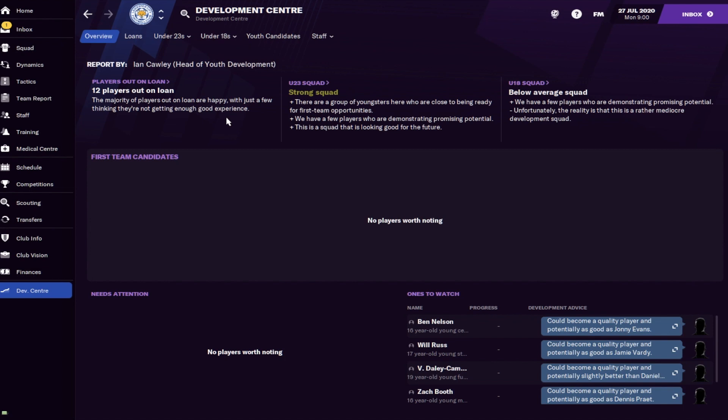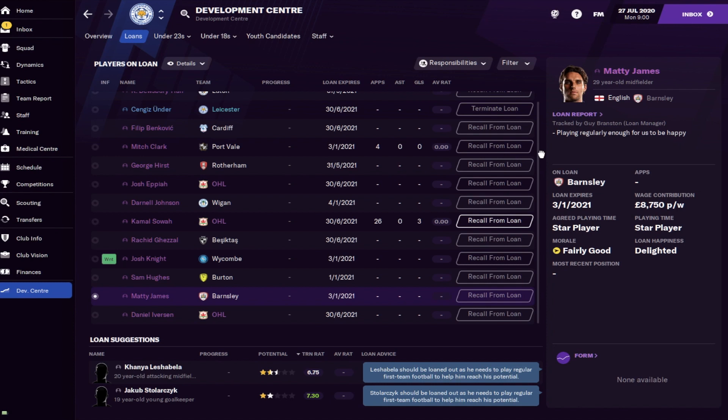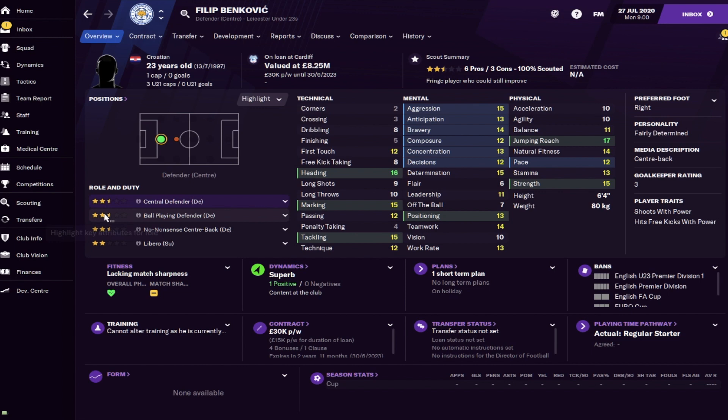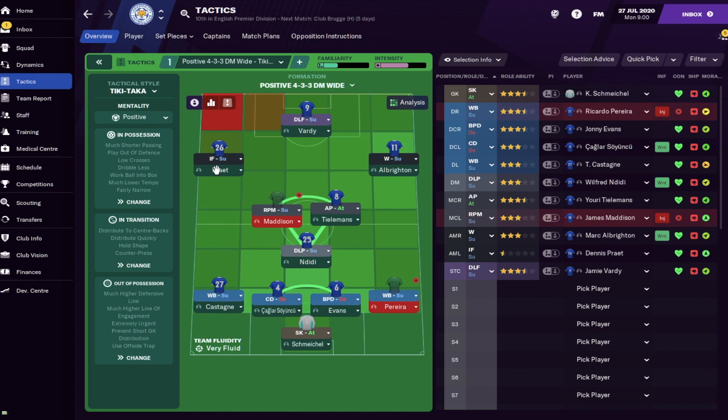It's a good thing to do at the start of every season - check the Development Center. If you don't regularly look at it you might miss out on players. Finding Thomas means we don't need to sign a left back, which saves money to invest into other weaker areas. Furthermore in the Development Center you can click the loan tab and see players currently out on loan - for example Filip Benkovic is out on loan, and maybe when he returns he could be a rotation center back option.